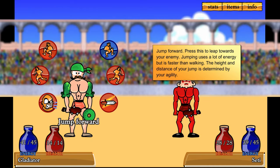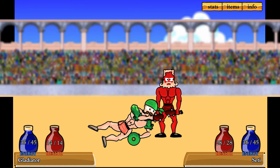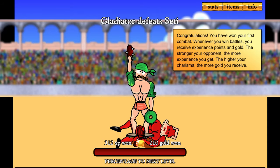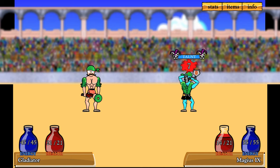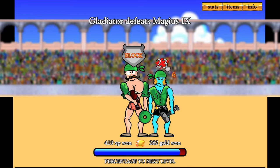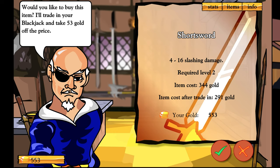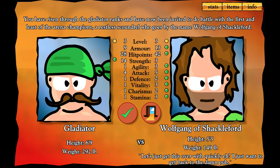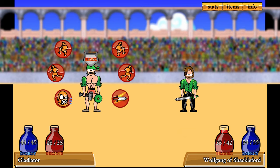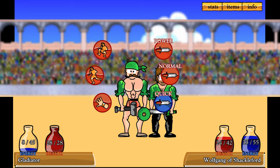The controls of the game are easy to understand, but let you make smart moves. Each turn, you decide what your gladiator should do — like move, attack, or use special powers. To win, you need to know your gladiator's strengths and weaknesses and use them against your enemies. When you win fights, you get gold, which you can use to buy better weapons, armor, and magical items. Your gladiator also gets experience points, which make them stronger in things like strength, agility, and speed. This makes the game more interesting, as you can make your character better and plan how they grow.